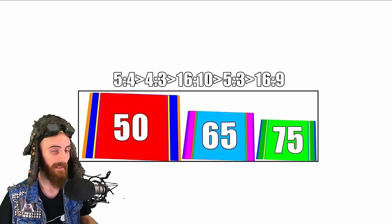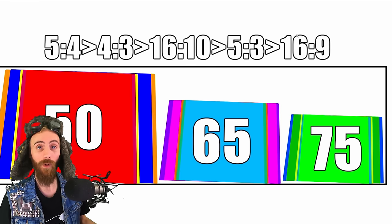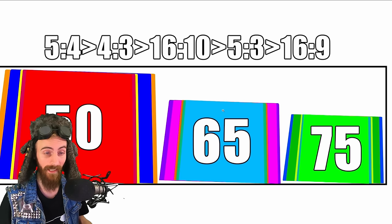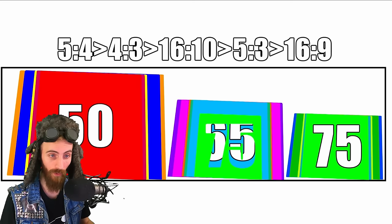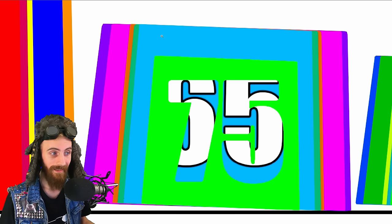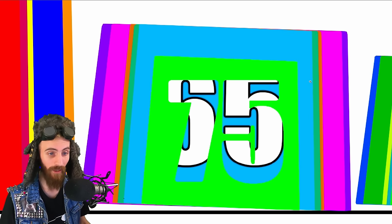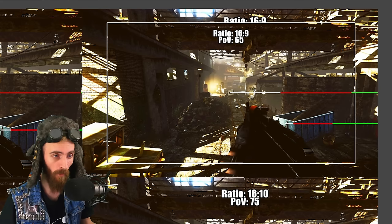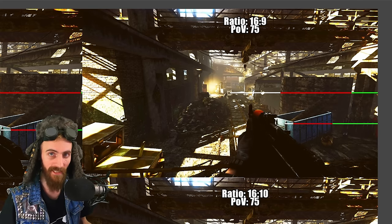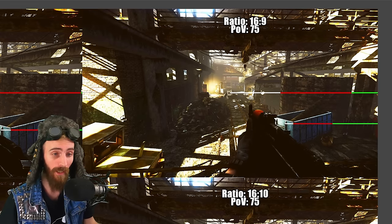There is one more important point: even if you are playing 16:9 with a 65 FOV, the hitbox is going to be bigger vertically. The difference is that even on 16:9, the hitbox with 65 FOV is much much bigger — both vertically and horizontally. When you compare 65 and 75 FOV on 16:9, you can see that you are compensating how much you can see around you versus how big of a hitbox you want in the middle of your screen.